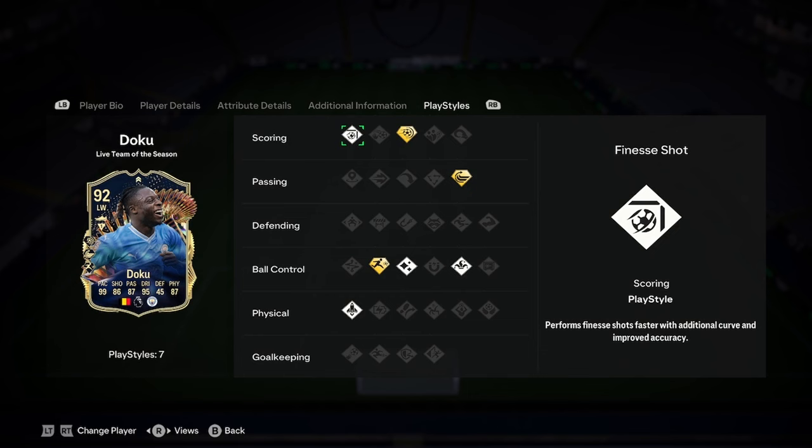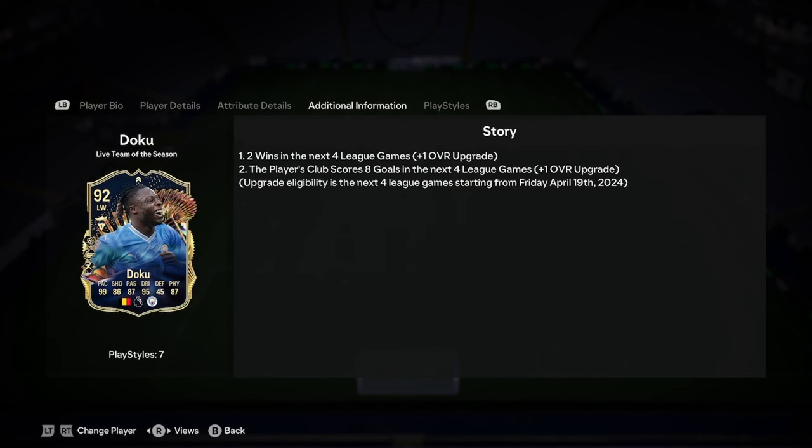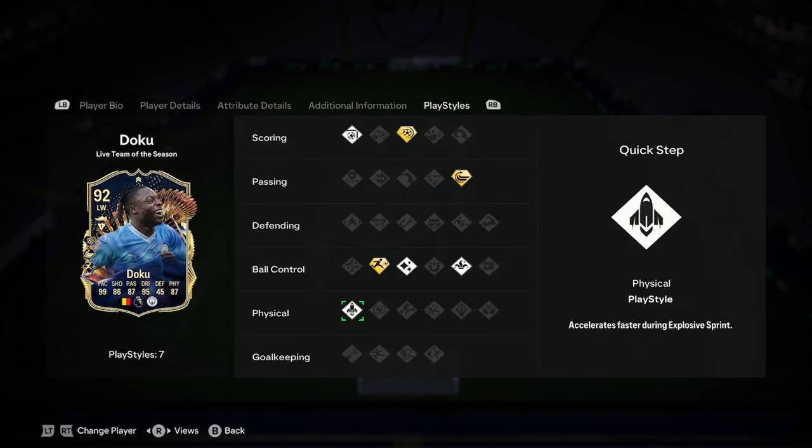Let's have a look at these play styles. You've got three play styles plus: Finesse Shot, Power Shot+, Whip Pass+, Rapid+, Flare+, Trickster and Quick Step.